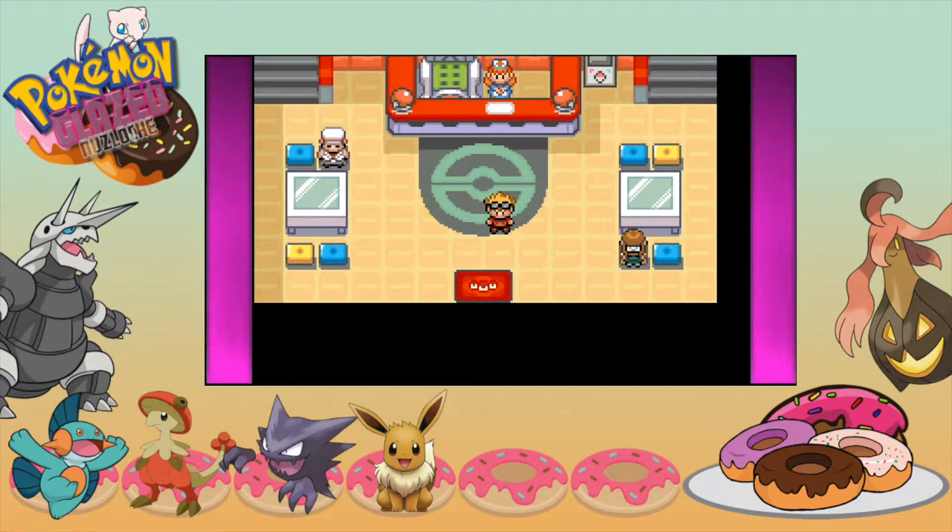Hi, welcome to the Ragingagon channel. I'm your host Genghis, and this is episode 10 of our Glazed Nuzlocke. In today's episode, we're going to do the gym, and then we have two encounters we might be able to catch. But before going to the gym, we're going to do a quick team recap because something has changed.